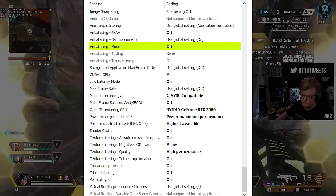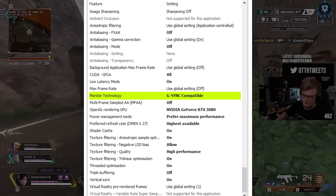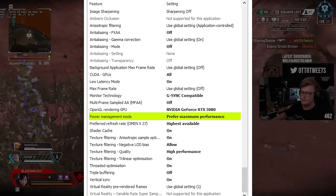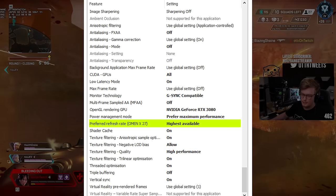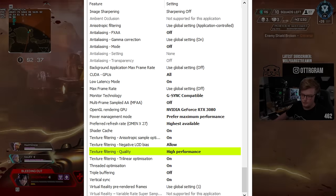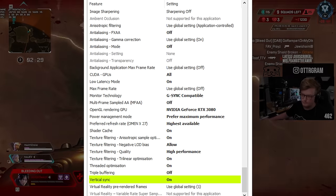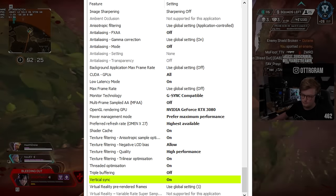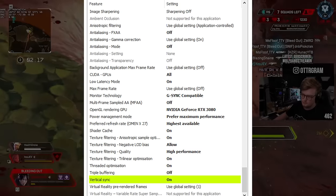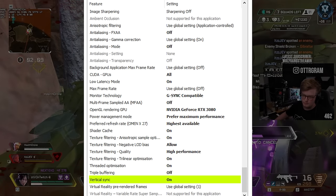When adjusting these settings, input the following: Anti-aliasing — off; Anti-aliasing mode — off; CUDA GPUs — all; Low latency mode — on (not ultra, as this causes issues); Monitor technology — G-Sync or G-Sync compatible; Multi-frame sampled AA — off; OpenGL rendering GPU — your graphics card; Power management mode — prefer maximum performance; Preferred refresh rate — highest available; Shader cache — on; Texture filtering — on; Texture filtering negative LOD bias — allow; Texture filtering quality — high performance; Texture filtering trilinear optimization — on; Threaded optimization — on; Triple buffering — off; Vertical sync — on. Turn vertical sync on here in the control panel, but once you get to Apex, you will turn it off. You need V-Sync for G-Sync to work — it will kick in if you go past your monitor's refresh rate — but you get the best results if it's enabled in the Nvidia Control Panel but disabled in Apex. If you don't have any of these options, just skip it.